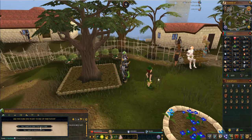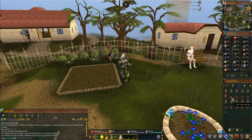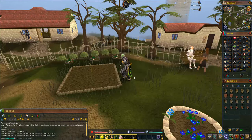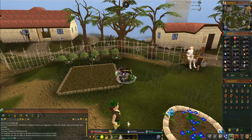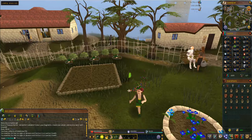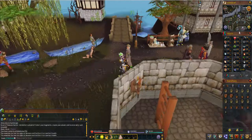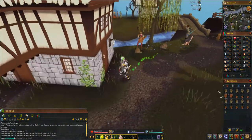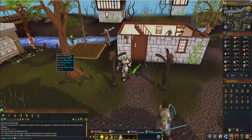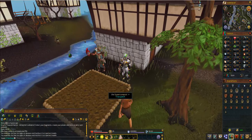At Falador, check for health and clear it. Then head to Lumbridge. It looks like we had a dead tree here — this is good because I can show you what you need to do. You just need to clear it and then plant your new one.